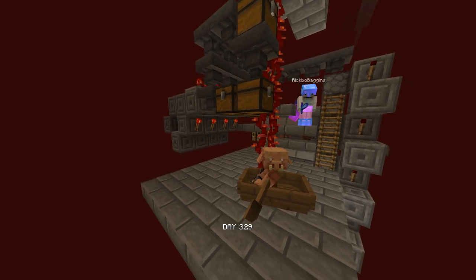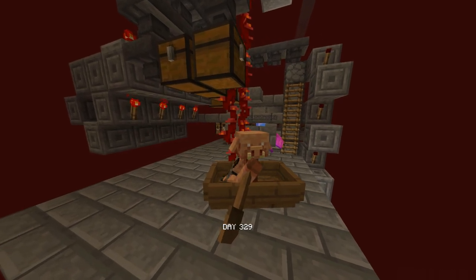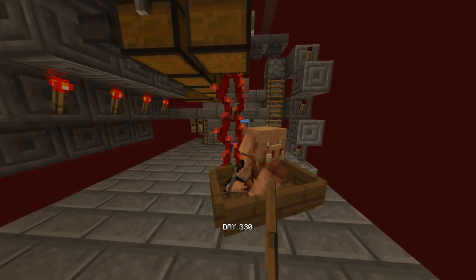We also grab a piglin and put him in a boat so he doesn't despawn. Unfortunately he gets triggered whenever I open a chest, so he has to go.